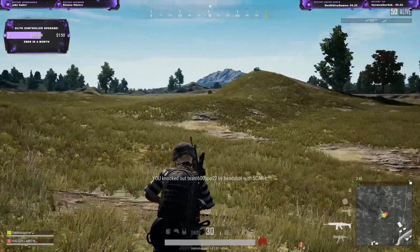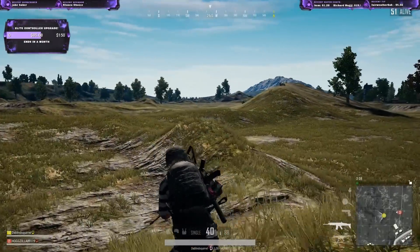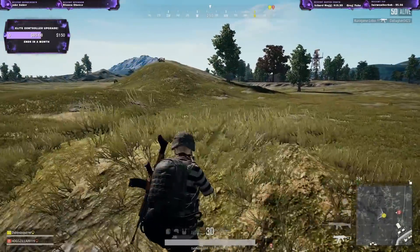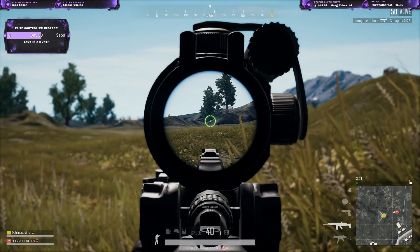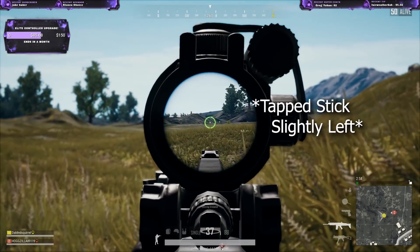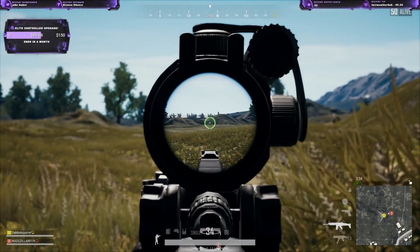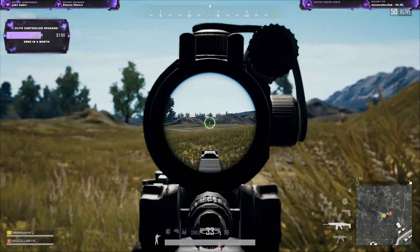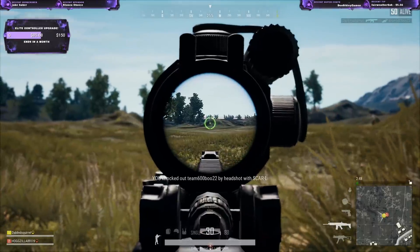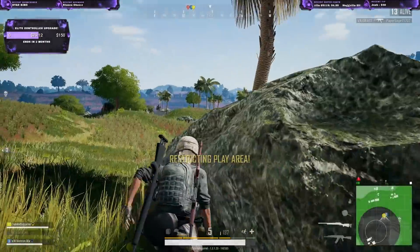Now, knowing the 1-100 rule is the simple part. Being able to follow your target is the hard part. With your controller sticks, it's much harder to follow a target than with a mouse. Instead of always trying to keep your sight at a certain distance in front of your target, just gently tap the stick and predict where the target will move. Once the target looks as if he's the correct number of body widths away, that's when you shoot.